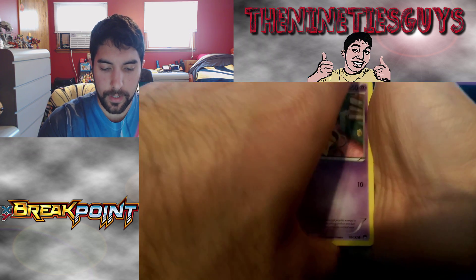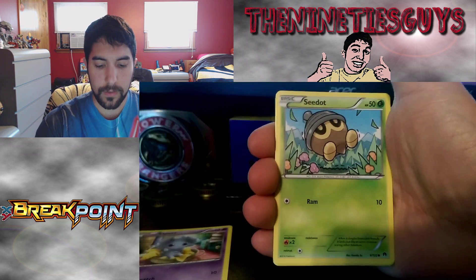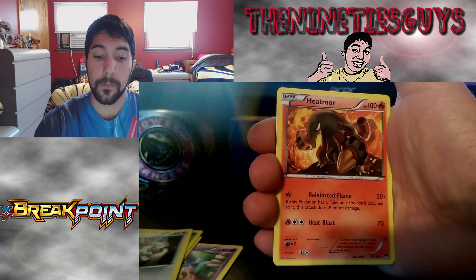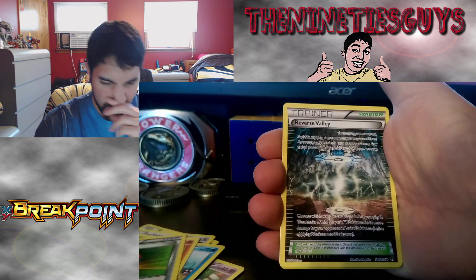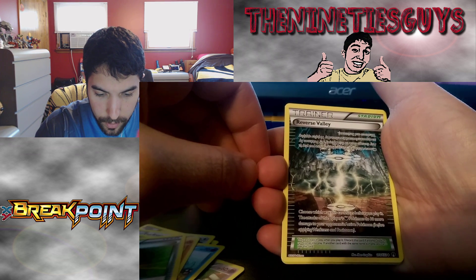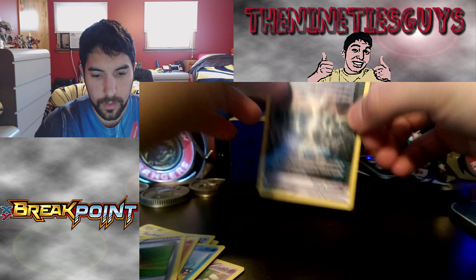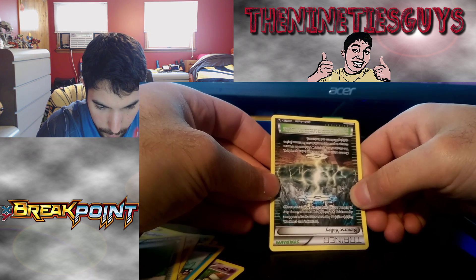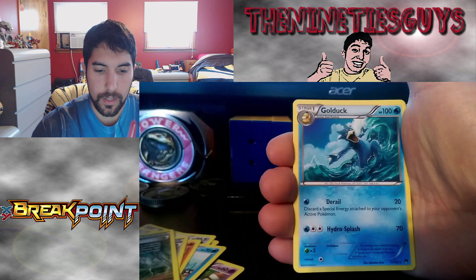Let's see if I'm excited about the second pack. Oh, look at that little Espurr! Psyduck, Seedot, Furfrou, Slowpoke, Heatmor — that's cool — Great Ball, and a new reverse holo stadium card. The attack of this player's Dark Pokemon does 10 more damage to the opponent's active. Otherwise, any damage done to this player's Steel Pokemon by an opponent's attack is reduced by 10. Interesting. Reverse holo Cricketot and a gold deck box.